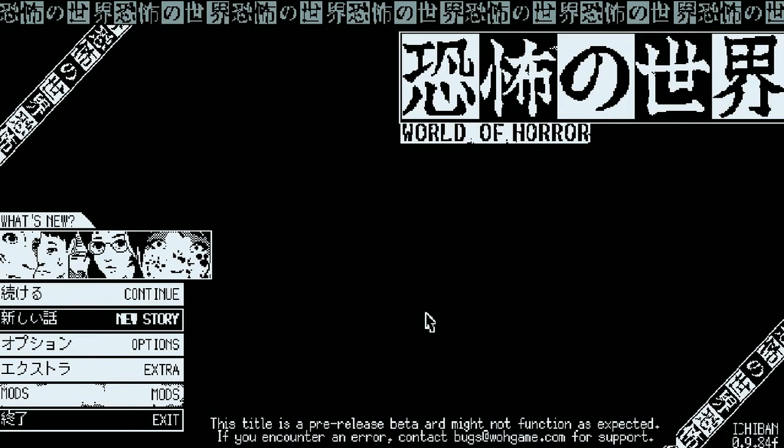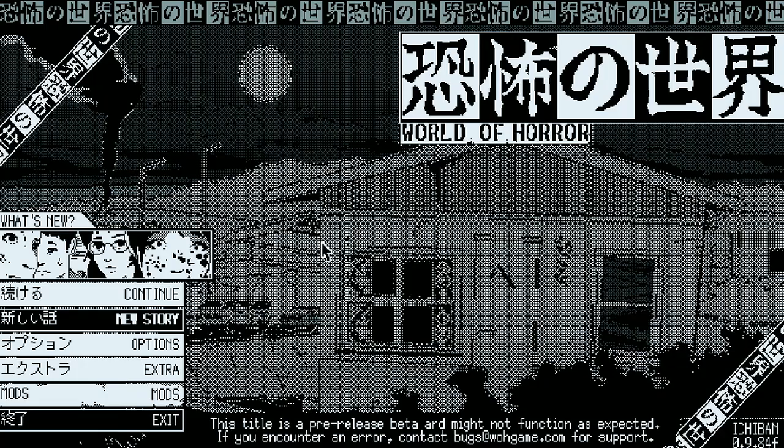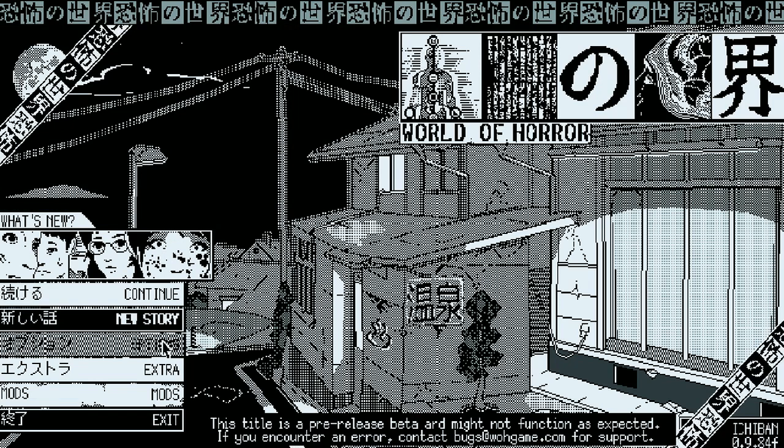Welcome to another playthrough of World of Horror — or just welcome, if this is your first playthrough. Not like this is a sequential thing, so you can just hop in and hop out anytime. At the end of the previous playthrough we unlocked a new backstory, and in between videos I unlocked a new character. So we are once again going in with completely previously unseen items — stuff that didn't exist before this new update, and I haven't seen it at all, so I'm going in completely blind.